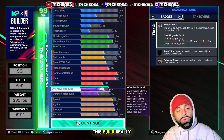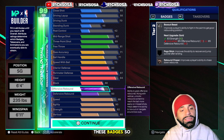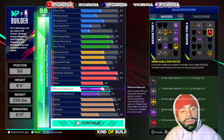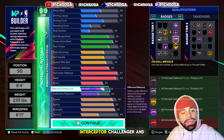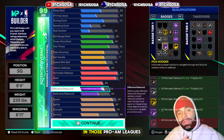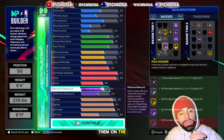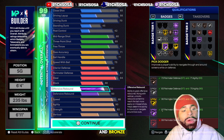As a point guard, this build still has the capabilities to perform. Now, the badges are very important. We get one legend badge — Immovable Enforcer — probably one of the most overpowered defensive badges you can unlock for this kind of build. At hall of fame, we get off-ball press, on-ball menace, interceptor, challenger, and pick dodger. If you're looking to play pro-am leagues or any comp setting, this is a really nice build.